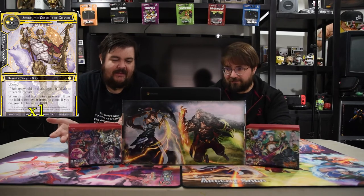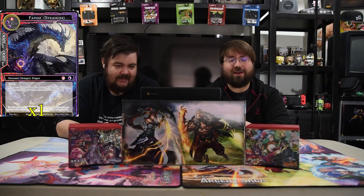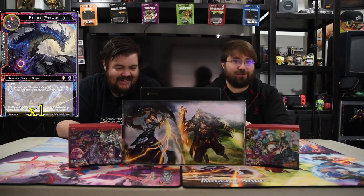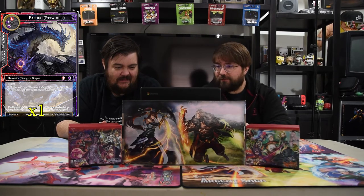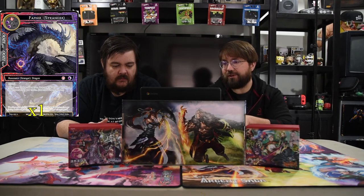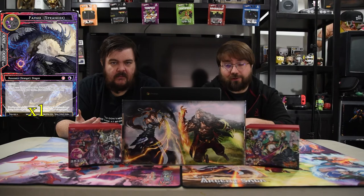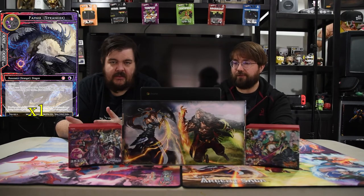Baffner is two black, one red — a 12/12 flying dragon. On enter, choose odd or even; destroy all resonators with a total cost matching your choice. Zero is even, so tokens and all that fun stuff. It's a good clean little board wipe. Perfect.